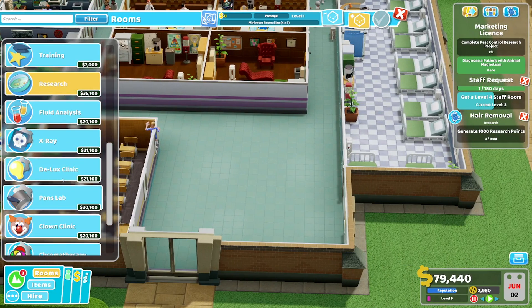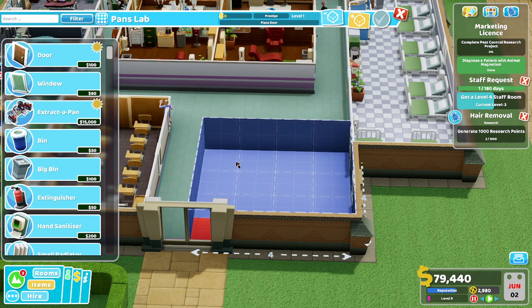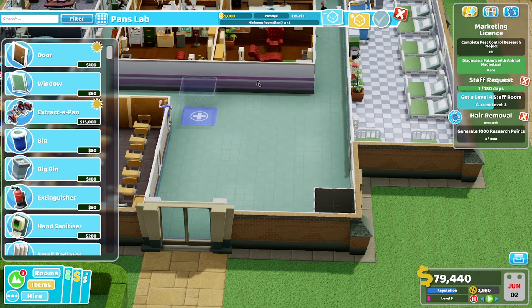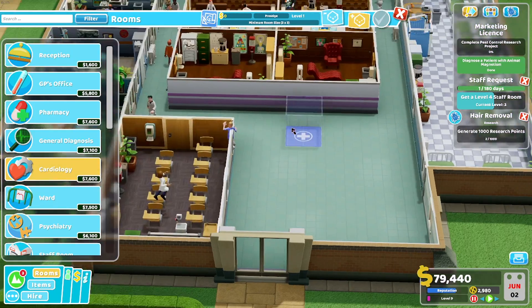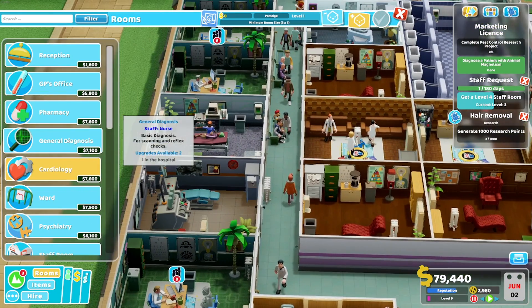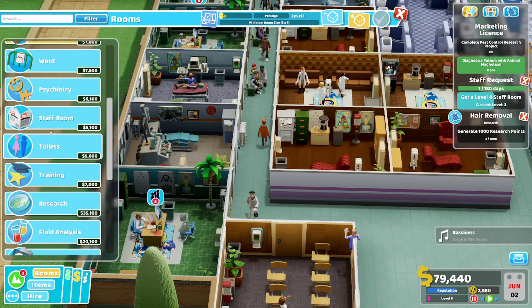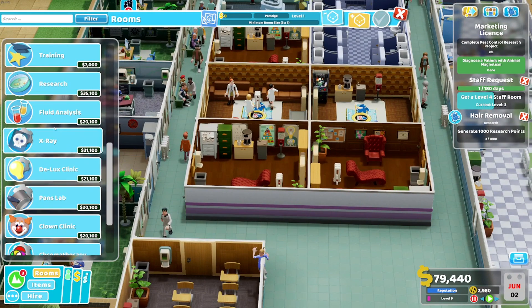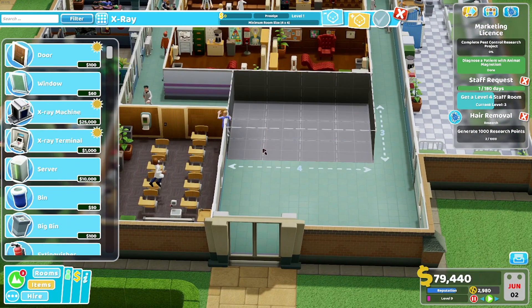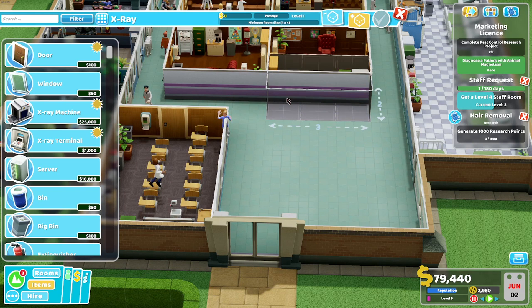The other room we want — let's see what we don't have here. We don't have a pan slab; I think it's a 4x4, so we've got to do a 3x4 or smaller room. Let's go for that. We do not have a cardio yet. We've got a general diagnostic, pharmacy, GP. We've got all that, we've got our training. Fluid is a 3x3. X-ray is a 4x4. That's not going to work.